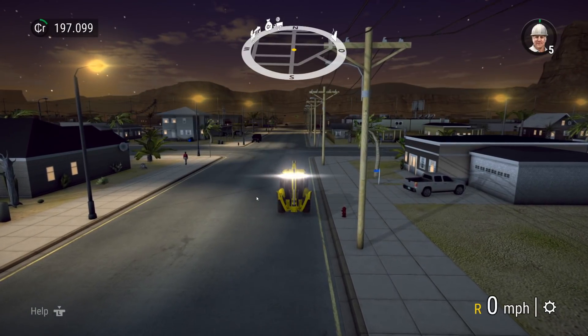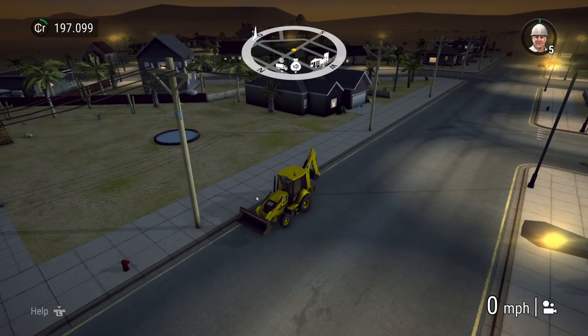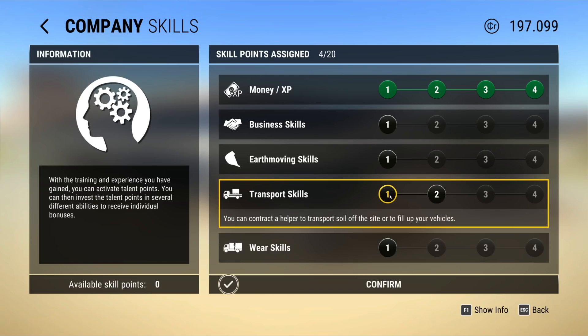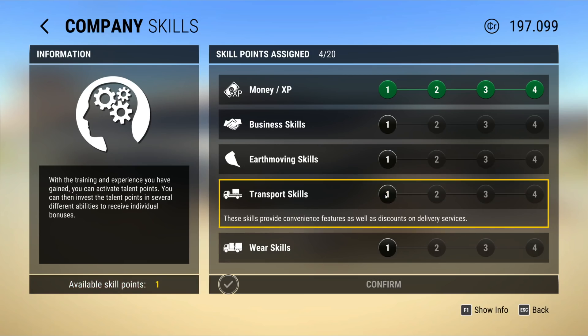Level five! Awesome. All that just to put in a little pool. Now, before we look at new vehicles at the dealer, we want to allocate Transport Skills. You can contract a helper to transport soil off the site or to fill up vehicles - it's not just soil, it's gravel, asphalt, and concrete too. Traders automatically load your vehicle. That's what we want - Transport Skills.